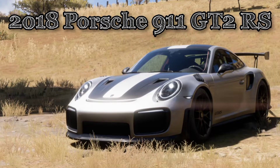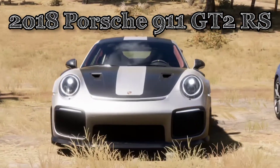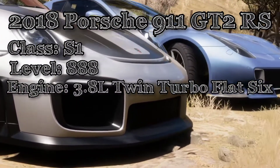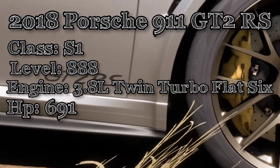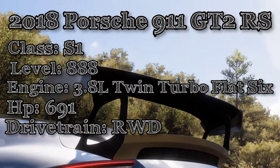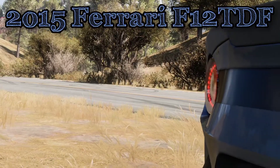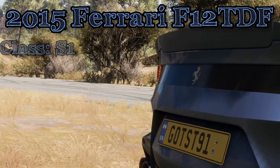First up is the Porsche 911 GT2 RS. It belongs to the S1 class at level 888. It has a 3.8 liter twin turbo flat-6 that produces 691 horsepower. It is rear wheel drive and in the game it comes under the track toys car type.